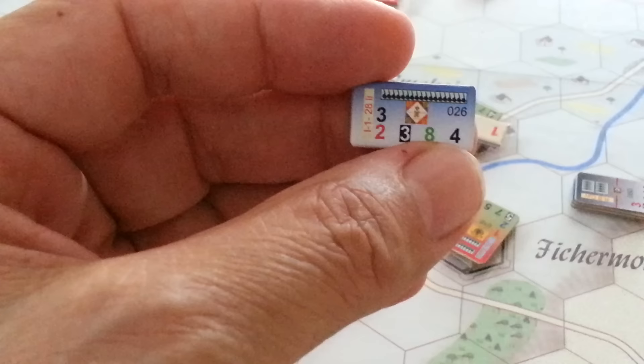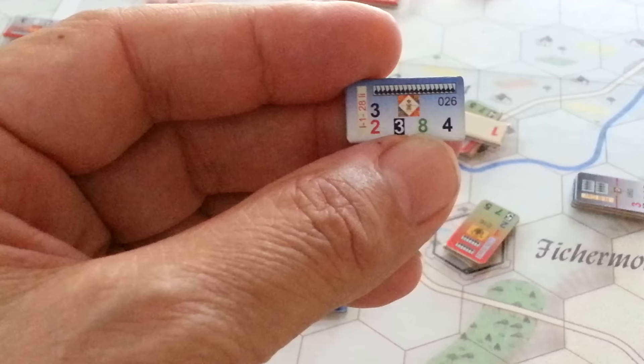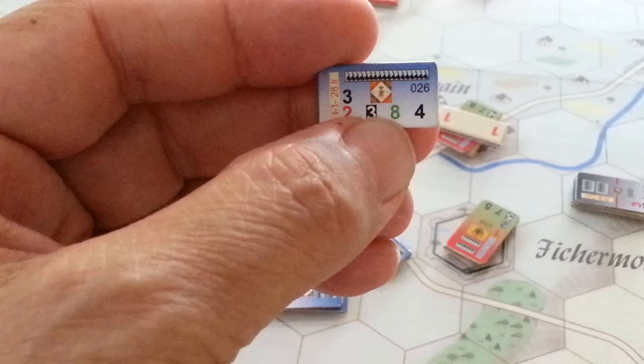These counters — if I can just focus in on here for a second — that bottom left red number is the Malay value. And the words 'Malay value' are important to remember. It's not the Malay combat factor and it's not the Malay strength. The number next to it is the number of steps that it has, and the number to the right of that in green is the morale.